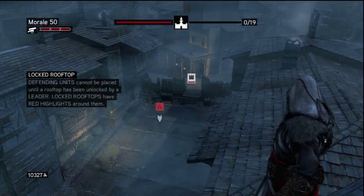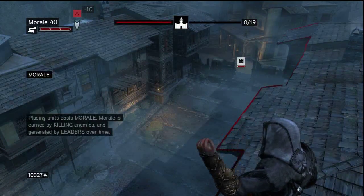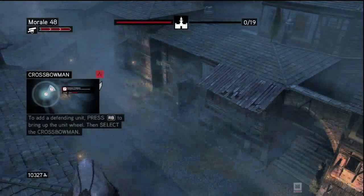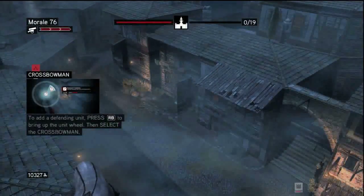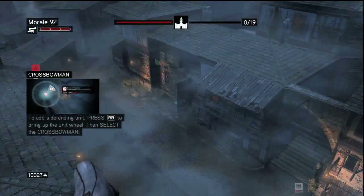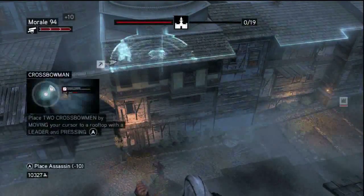So let's get started. First thing you're going to want to do is place a leader on the roof over there — it doesn't matter which roof. With the leader, you're going to get morale points. About every 10 seconds you'll get 2 morale points. The beauty is the waves of enemies aren't going to start coming until you place your first crossbow — you're the first defender. So you can wait until this builds up as high as you want. I waited until about 100, 102, something like that. That's when I started to place my crossbows, my defenders.